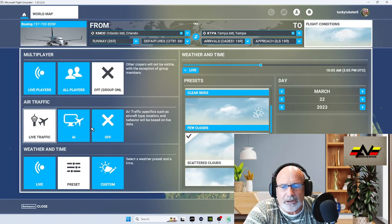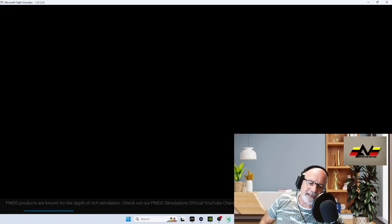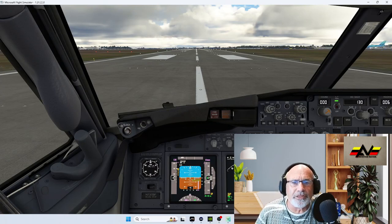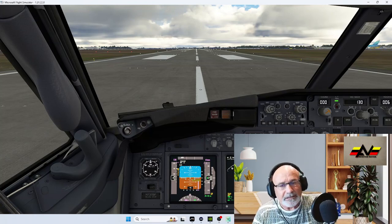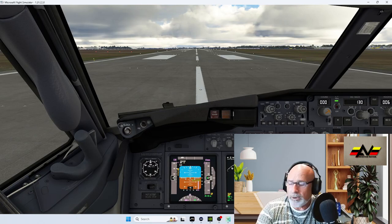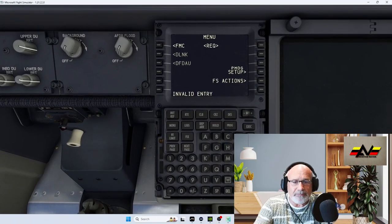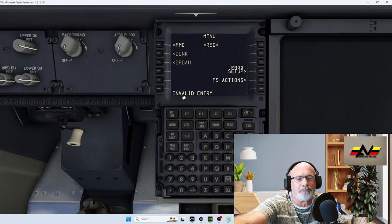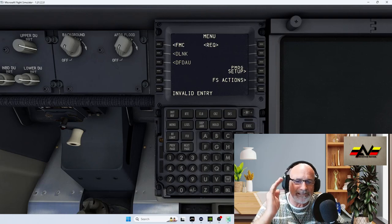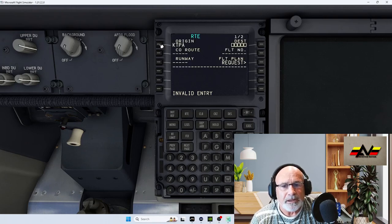We've selected daytime with live traffic. Loading into the cockpit now — welcome back. Here we are in the cockpit of the PMG 737-700 series. To program the FMC, press Control and the number 3 together and you get a nice big picture to work on. I normally do this first before going into VR — it's much simpler.